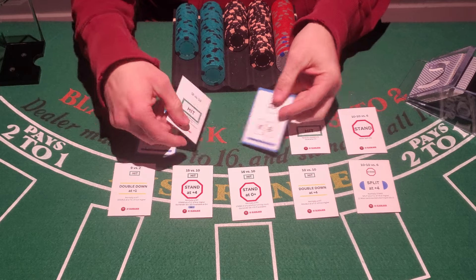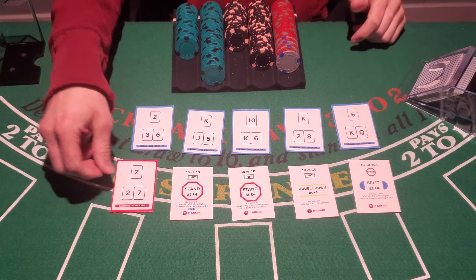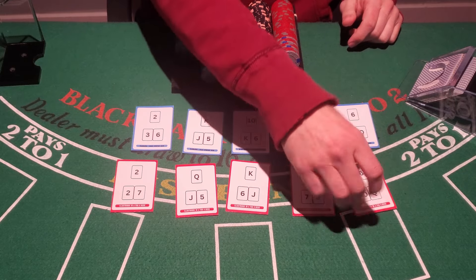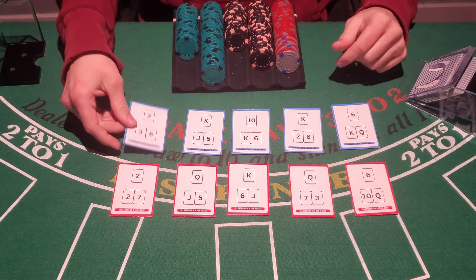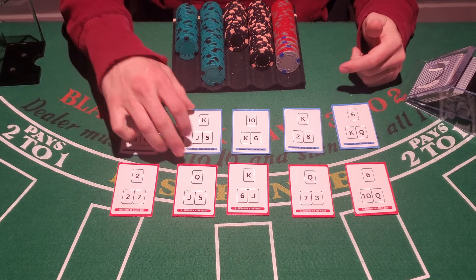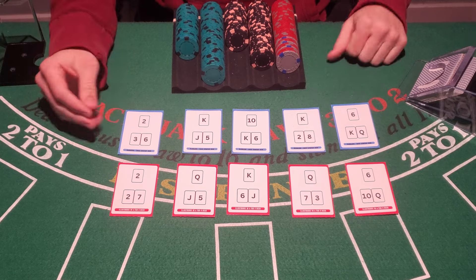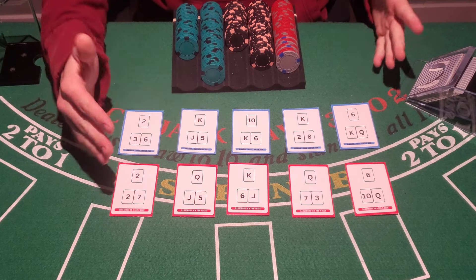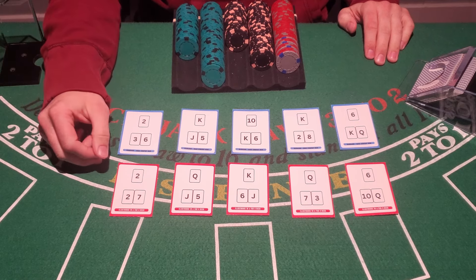Flipping these back over — the blue ones are my basic strategy flashcards and the red ones are deviations. Some of you have purchased these. I had someone send me a picture of one they printed out and laminated — it looks super fancy. Mine are just card stock. These are available to purchase; I'll put a link below in the pinned comment. They normally go for about $15, and sometimes I run deals on my Patreon store. You don't have to be a Patreon member to buy them — that's just where they're sold.